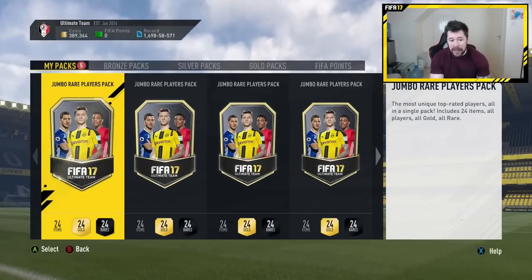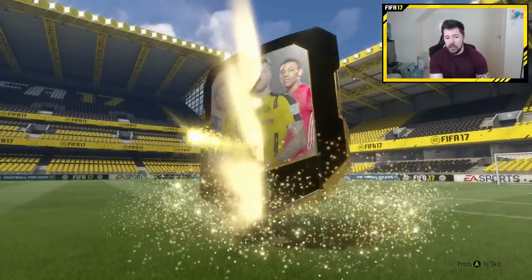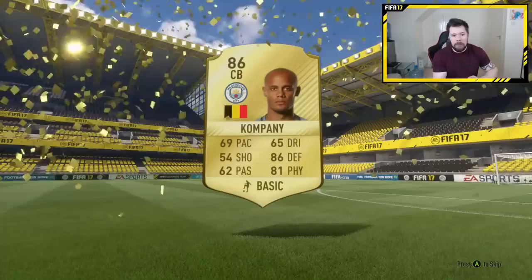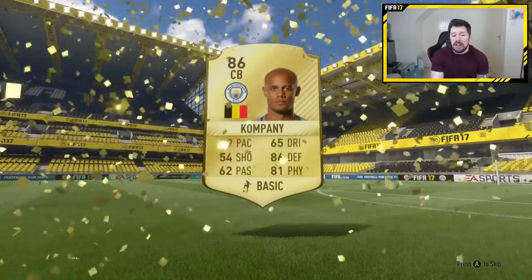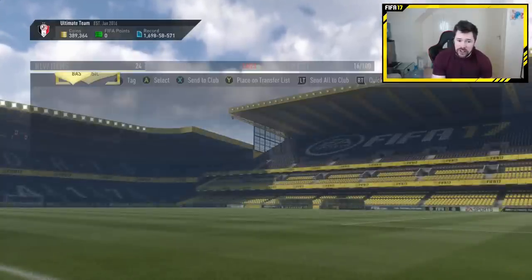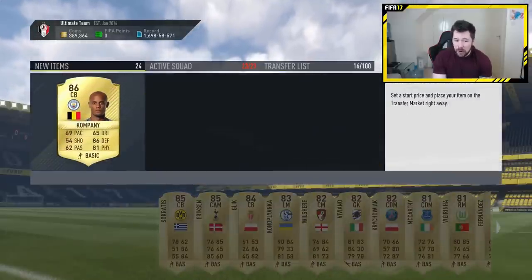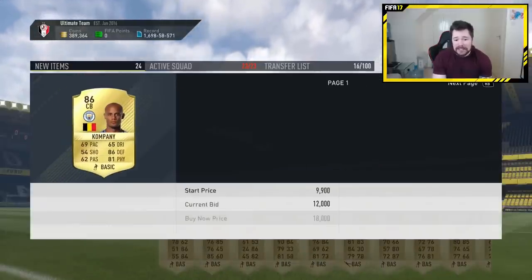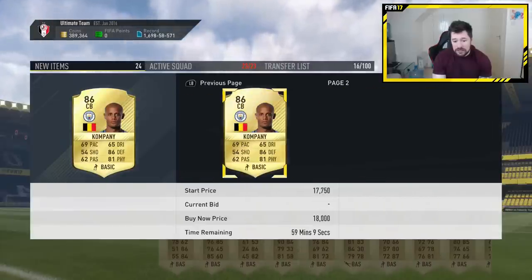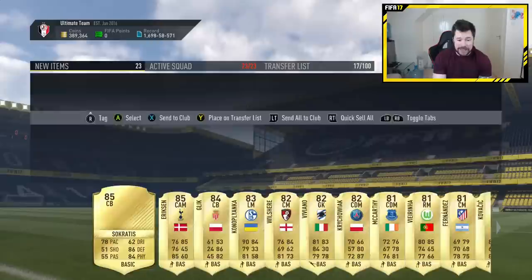We've got some nice players here for marquee matchups. I know Juventus players are important, and Man United is important as well. We'll send those to the club. And then five 100k packs — best case scenario we get a legend, or a super high rated Ronaldo, Messi, Neymar. What we get off the bat is an 86 rated Vincent Kompany. I will be selling him straight away — he'll have some good value. We're looking at 17,000 coins. He's almost extinct. Job done, I'll take that.